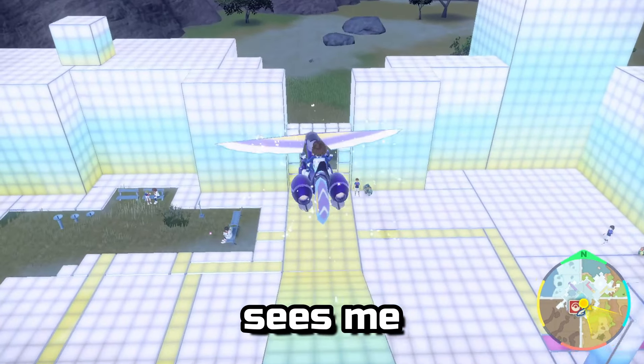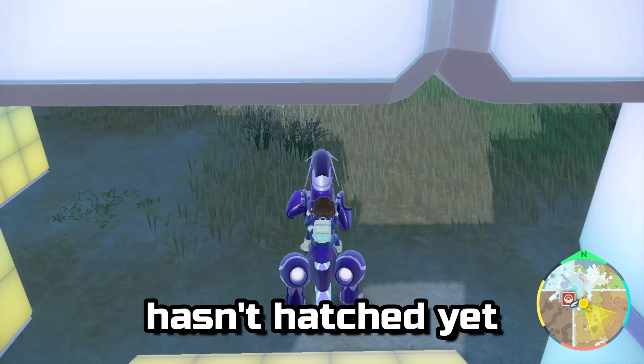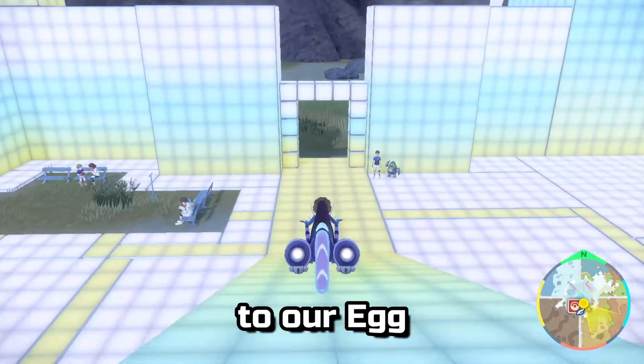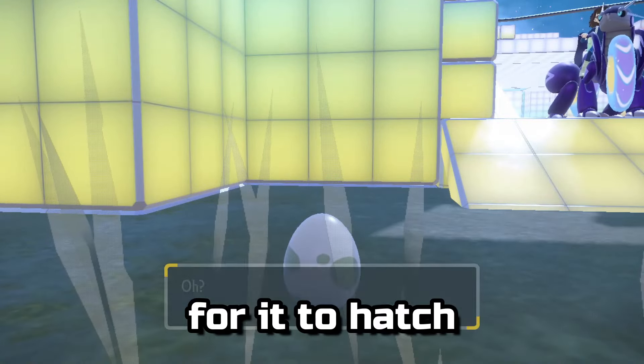The third test sees me gliding down the lane — and the egg hasn't hatched yet. I'll just do some small glides around and get back to the start space. Gliding doesn't add steps to our egg; we still have to walk down the same distance as before for it to hatch.